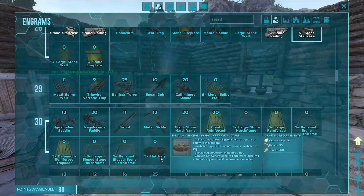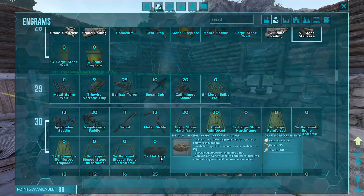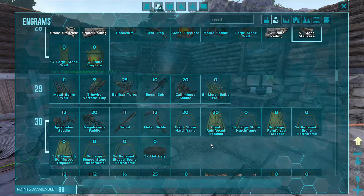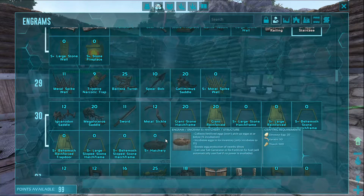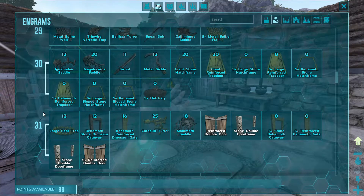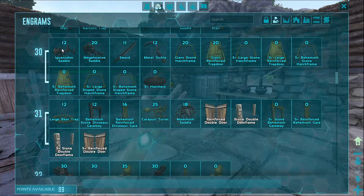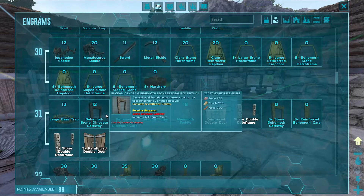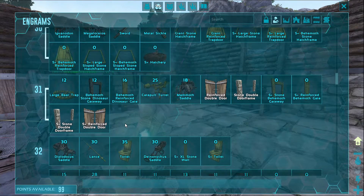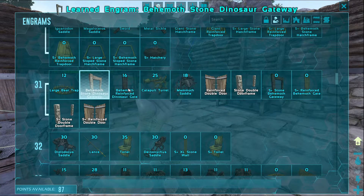Now we're moving into metal territory, so we can start making swords and sickles — even the hatchery, but again that also requires a tech generator or re-fertilizer for fuel. An iguanodon would be great. Behemoth gate — I don't think that's necessary at the moment, but it will be something we do later.